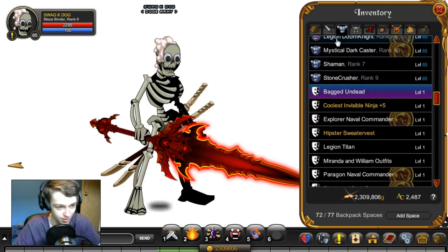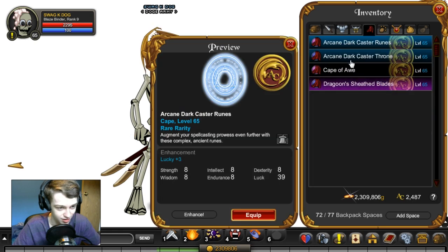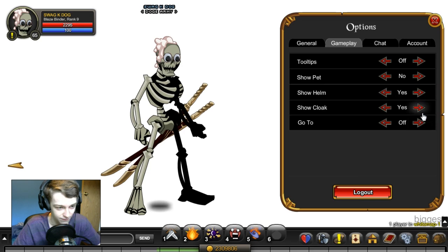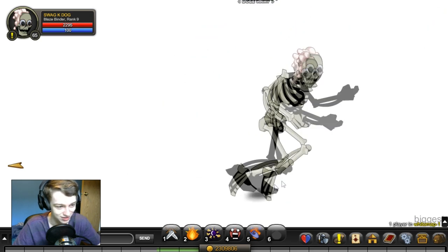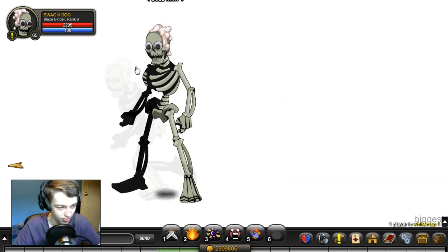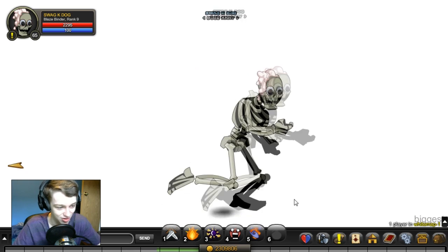Boom. Alright, so we probably want to put unarmed on and turn the capes off. There we go. You can be a skeleton with animated eyes that looks like googly eyes and some bath soap or whatever — I don't know. This is a pretty funny set, I thought you guys might like to see it.